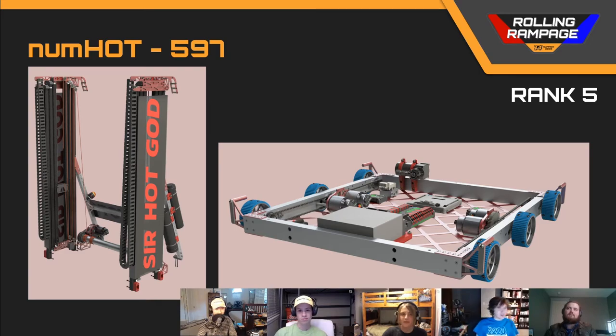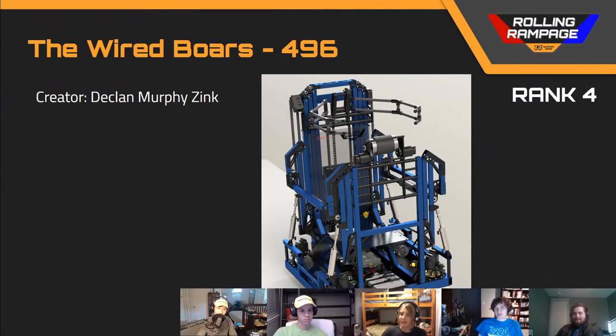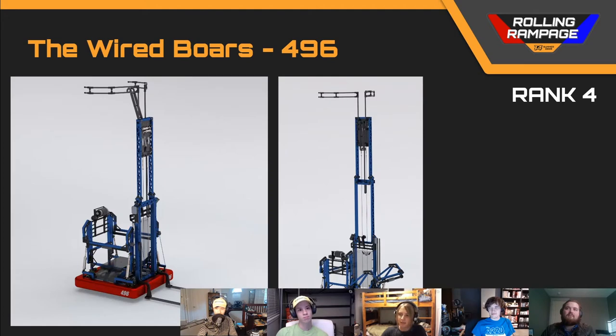Up next, we've got our rank number four team, team number 496, the Wired Bores. This was a really cool robot that reminded me of 1323 when I first saw it. It's got a swerve drive and an intake on both sides of the drivetrain as well as a claw that sticks up top to grab the ball. The intake is pretty weak — single wall or just one-by-one tubing — pretty weak, especially in the rigors of this game. It does have an asymmetric four bar pulling it in.